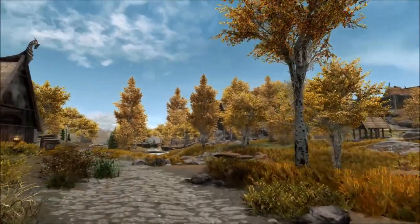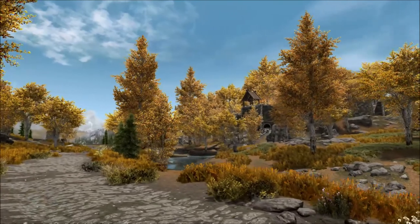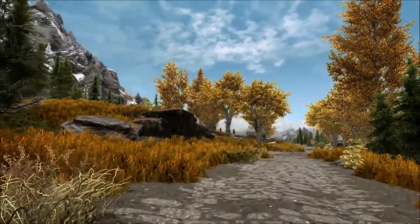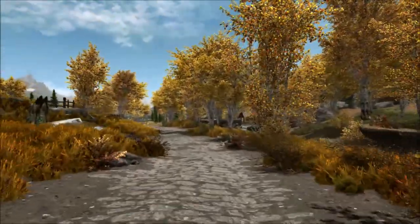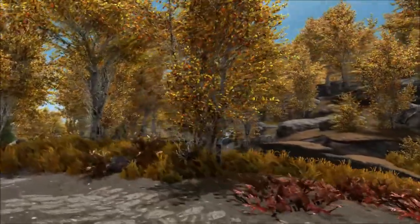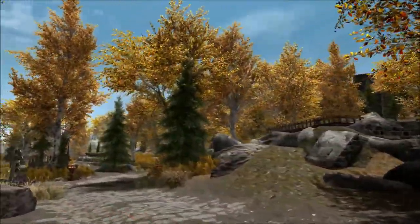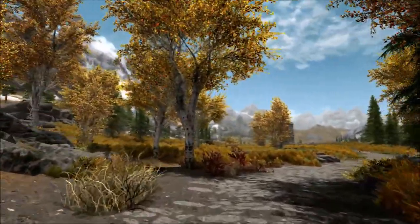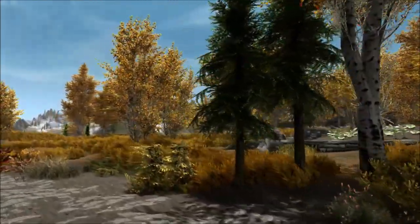Okay so here we are outside of the city of Whiterun and you'll see right away that there are a lot of fall aspens surrounding the exterior of Whiterun. One plus regarding this mod is that it adds a lot of trees but they are very nicely placed. They are a little bit more dense towards the city walls, and as you travel further away there are still trees but they're a little bit more sparse. So it just gives a more natural feel, almost like either they were there originally as the city built around the trees, or perhaps they have just allowed them to grow naturally.